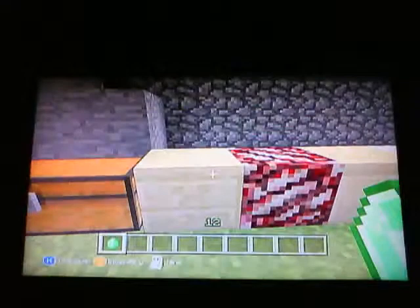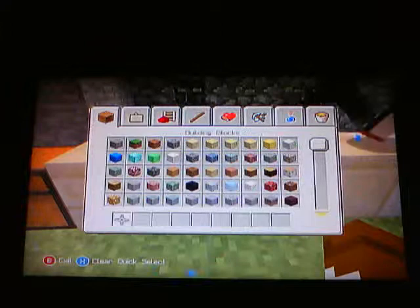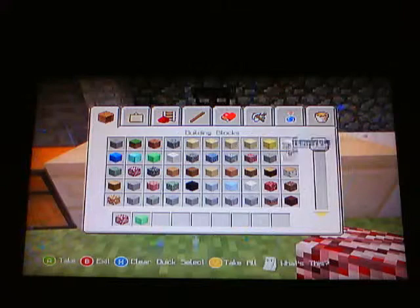Here is the new box. So here we have the new blocks. I don't even know what this is. This is some type of sandstone. It's raining, it's pouring, my daddy is snoring — classy.